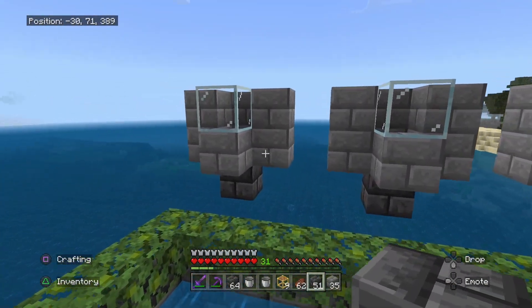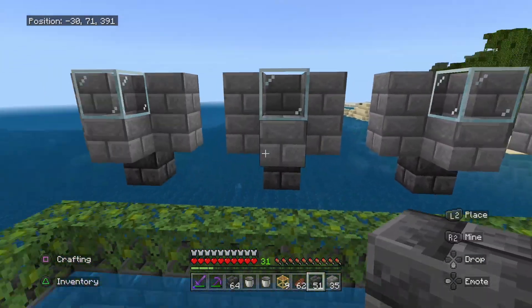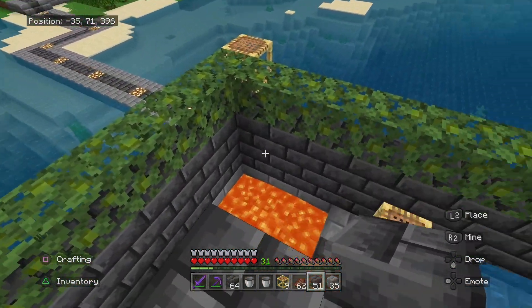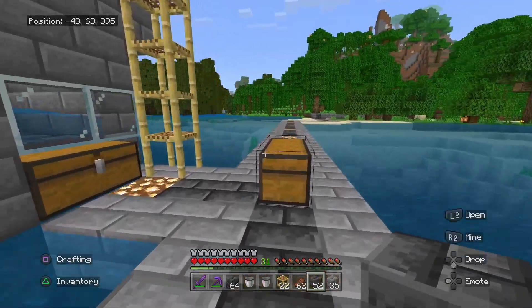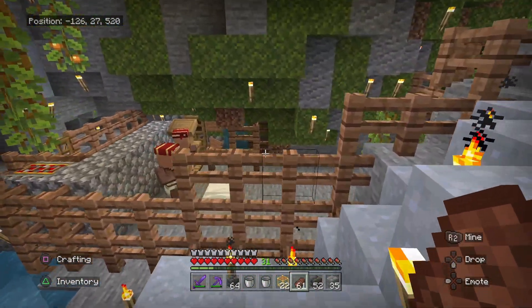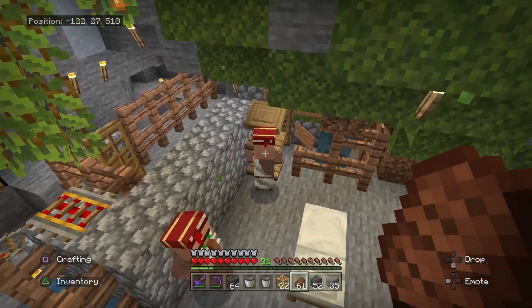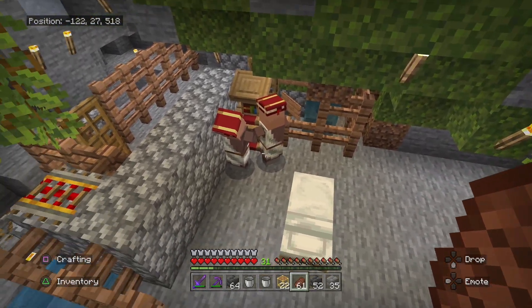Now that you've done all the grunt work, we can now move on to the next part which is putting the villagers into these things here. For each one of these you guys want to put in five villagers — in each little box there should be five of them. You have to make sure that the villagers you guys are putting in do not wear a green shirt. The green shirts cannot take on any jobs and thus this farm will not work.